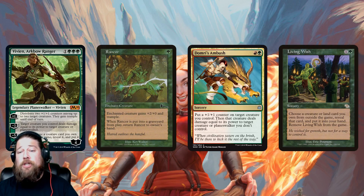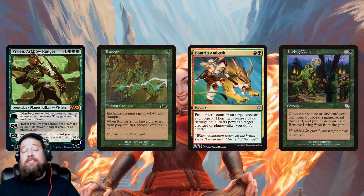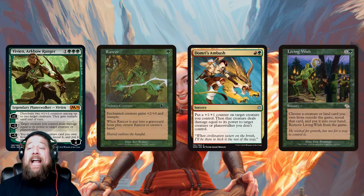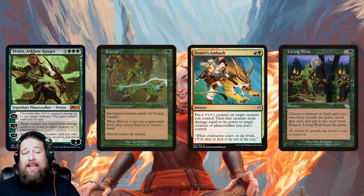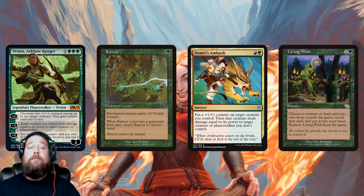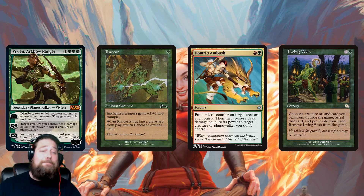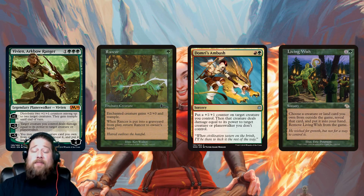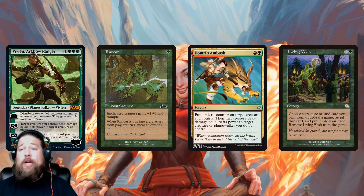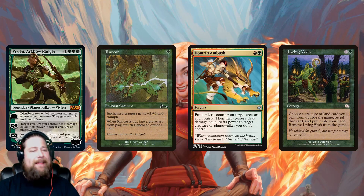The negative three is essentially Domri's Ambush without the extra counter, but essentially a fight-esque mechanic where your creature doesn't take damage, and it hits Planeswalkers — which is huge since we are in Planeswalker Standard right now. The negative five is basically a Living Wish. You can't get lands, but in Standard you're mostly tutoring for creatures anyway. Tutoring from your sideboard is really, really powerful, and especially on Arena in Best of One, cards like Vivian and Karn go way up in value because it gives you a way to have a sideboard in a sideboard-less format.